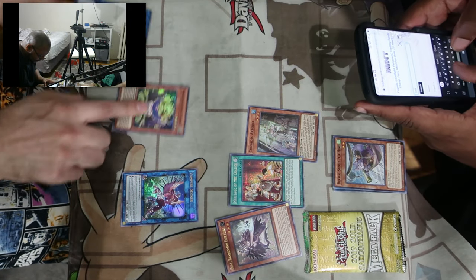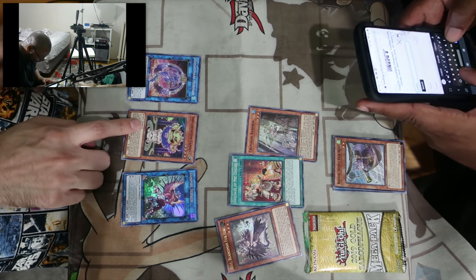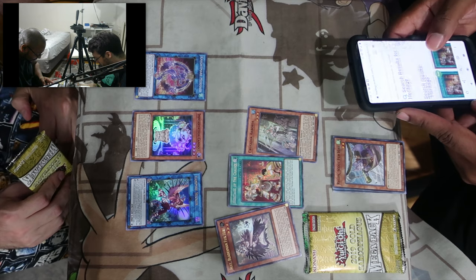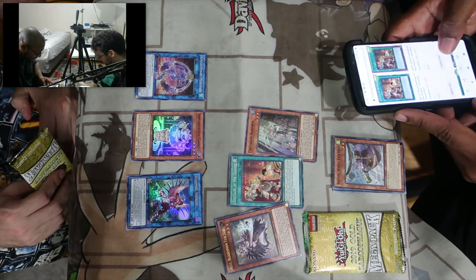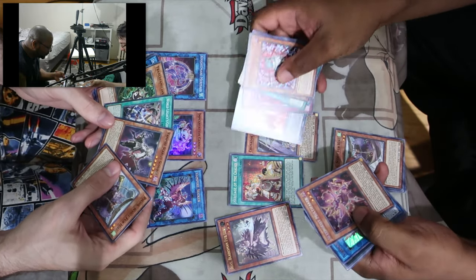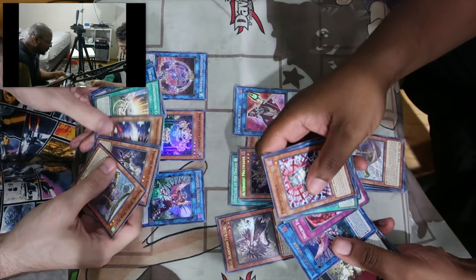Nice, you got the one. Give me the card. Candle — she looks like a mermaid. You know what, I think we're better off just doing a regular opening. Yes we are. Alright, got me a little Multifaker, got my own little sucker.